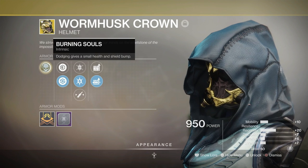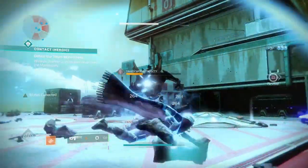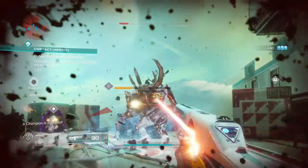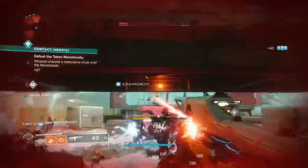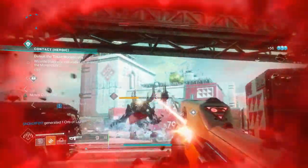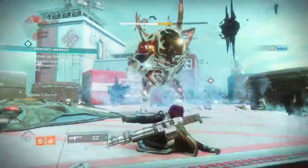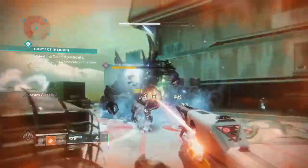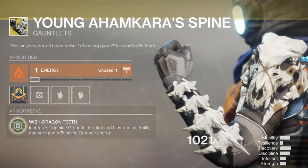Using Wormhusk Crown — I haven't gotten a 2.0 to drop since Shadowkeep unfortunately — and this is probably the most survival exotic you're gonna see today. It pairs well with all four weapons, more so Prometheus Lens because you can watch the charge rate go up. If you need a quick heal, simply spray down a target, then dodge — and you're healed. You feel pretty much invincible in front of any target just for the fact that you can hose the target down, get the dodge back, keep dodging, and get grenades back.